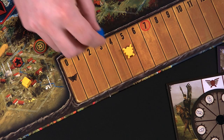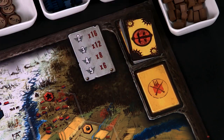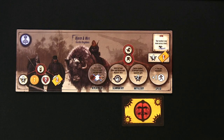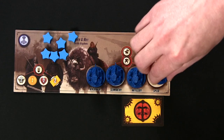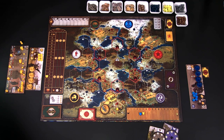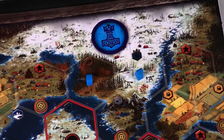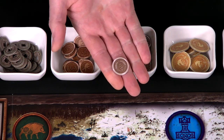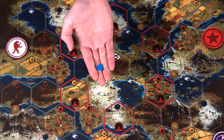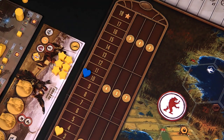Once you've selected a faction mat, move the Automa's power marker and collect combat cards as shown on the mat. Don't peek at these combat cards — just place them face down next to its faction mat. Place the Automa's six stars and four mechs on its faction mat, and two workers on the territories connected to its home base. Place the rest of its workers on its faction mat. The Automa gets five coins to start, and its popularity marker goes on space 10 of the popularity track, where it stays for the entire game.